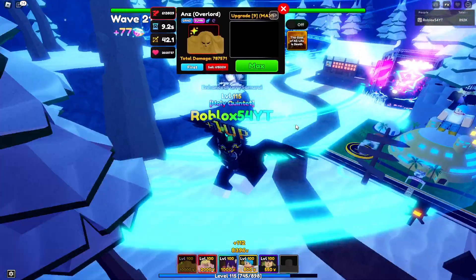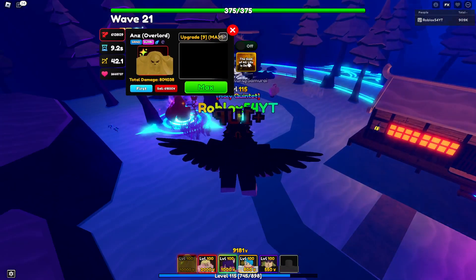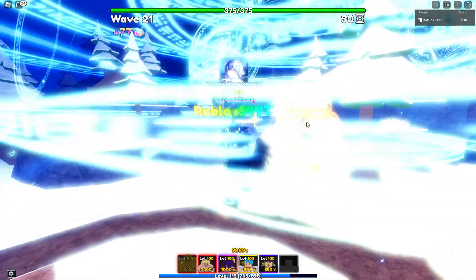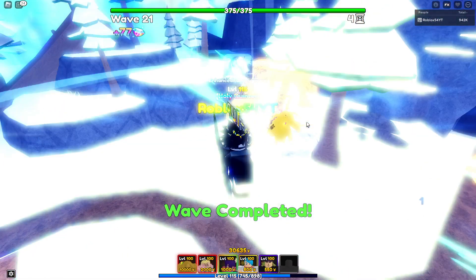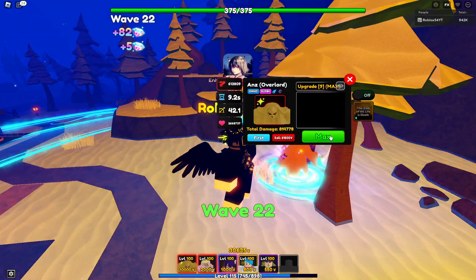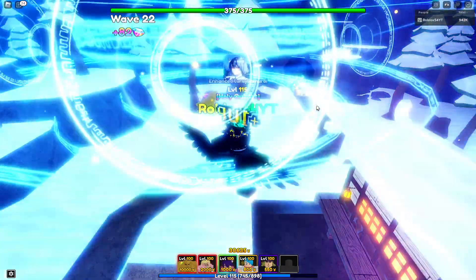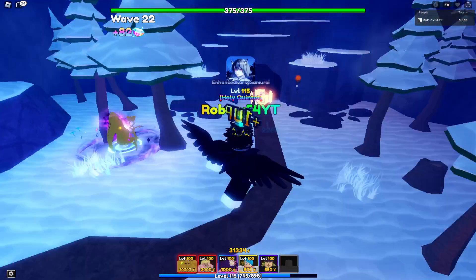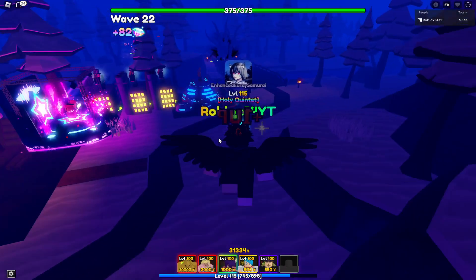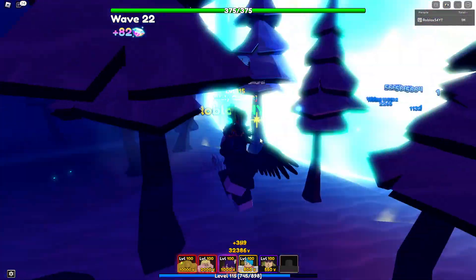That's a lot of health. Now we can use the ability — 'All Life Is Death.' Basically, as you can see, the clock is using super-tier magic now. There's a timer above his head, and however much damage he does in that window gets redirected onto the enemies. All the enemies basically got wiped when the ability was used. So this is max Ainz Overlord — the golden version — in Anime Adventures.